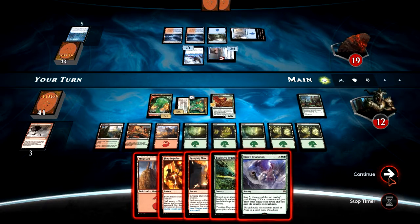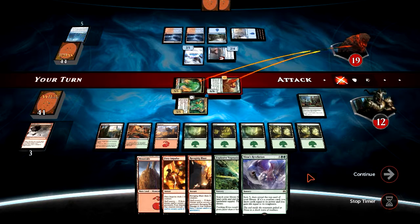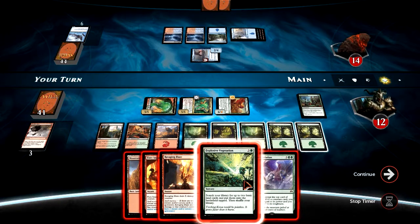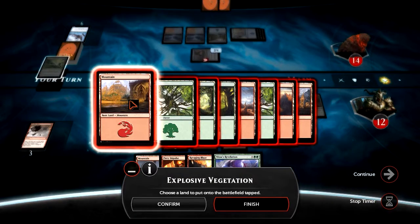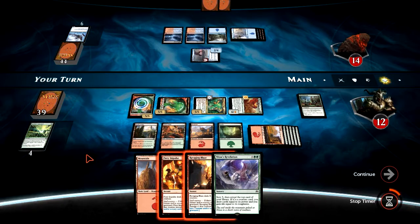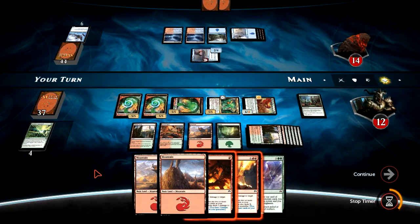Now we start some nastiness. Let's go to our attack phase and swing with both the Outland Colossus and the token. He has to block the Colossus, otherwise it turns into a 12/12. Then we cast Explosive Vegetation, which gives us two more 5/5 tokens and two more cards. We play another land, get another token, and draw another card.